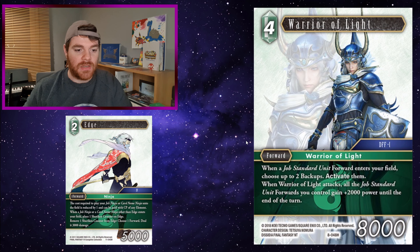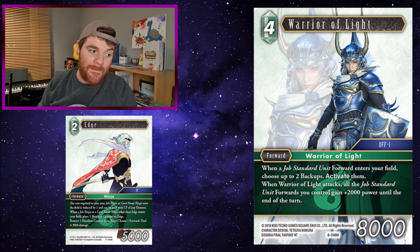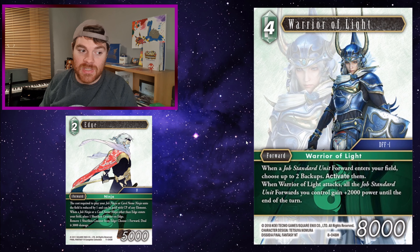Warrior of Light: on a job standard unit forward entering your field, choose up to 2 backups and activate them. Most ninjas that aren't named are standard units. So you play one onto the field cheap because of Edge — let's say it becomes 2 CP — Warrior of Light reactivates your backups and you just keep on playing. Edge making them colourless means you can just keep on playing without worrying about element costs. They just swarm. It's horrible.